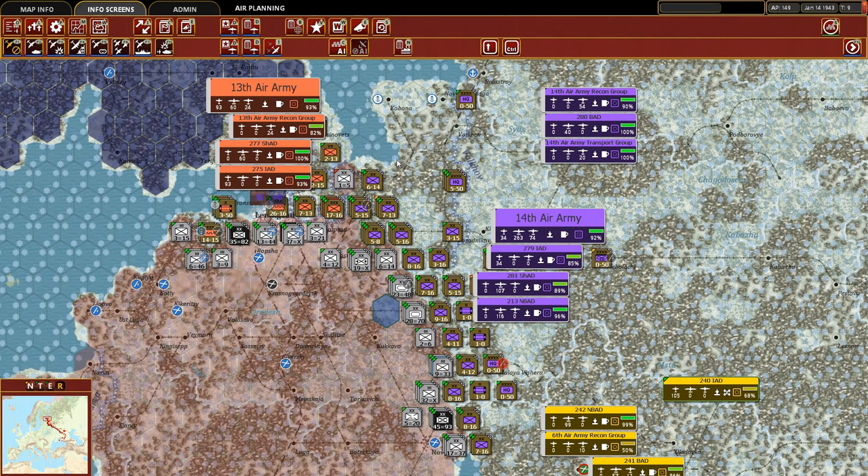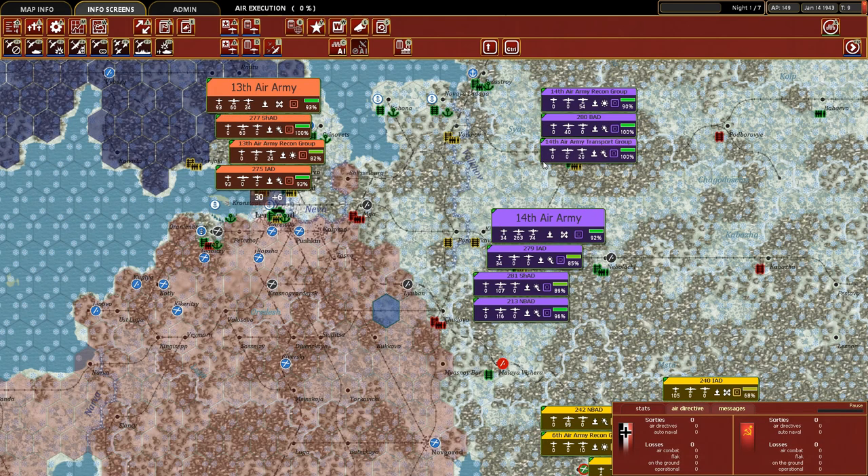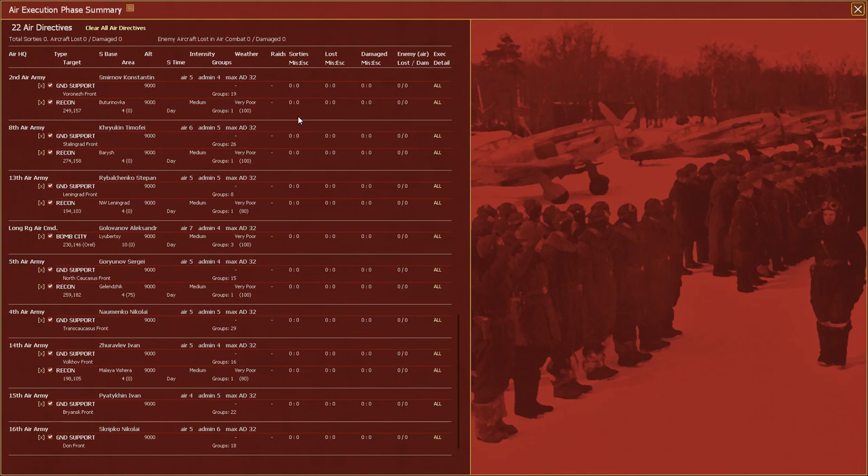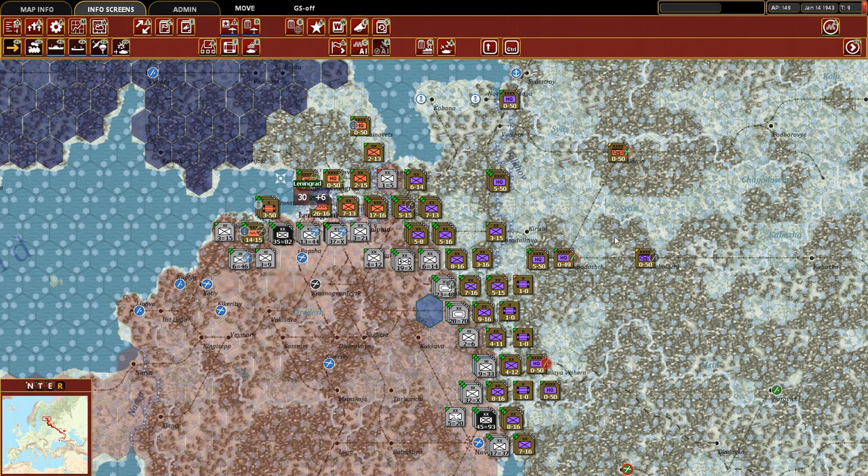With those changes made on the air army, we go ahead and execute the air directives. This should go fast since we shouldn't be flying anything. We're on day one, night two - and it looks like I did it right, because normally our recon would be flying on the first day of the week and it hasn't. It doesn't look like we're going to lose any airframes this air execution phase, which is great, because we've been suffering a couple hundred airframe losses each turn, and our order of battle changes continue to be outpaced by German air reinforcements. No losses, no air directives, no sorties were run.